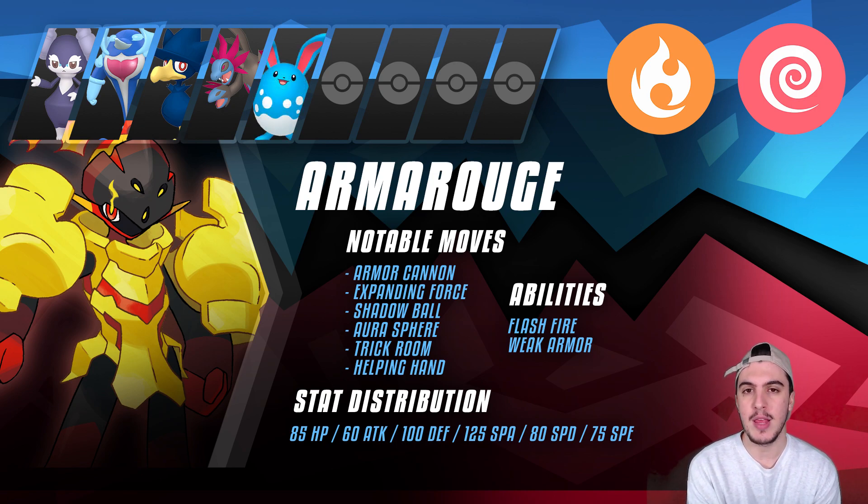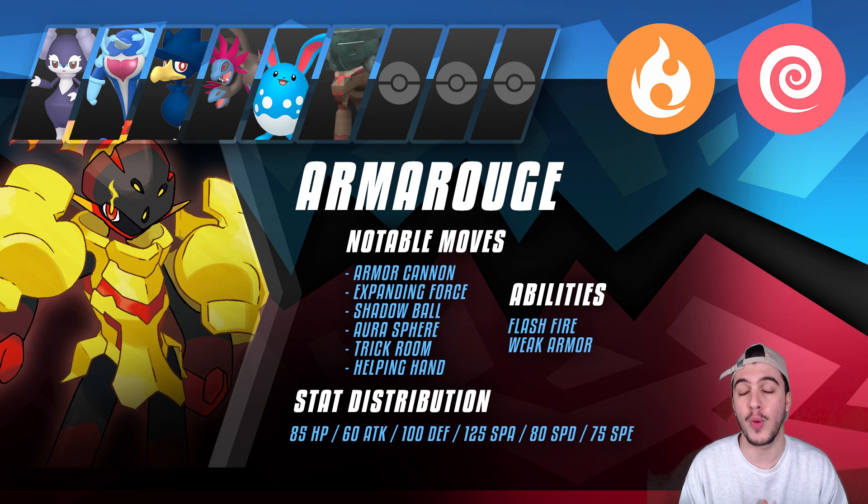Then there's Azumarill, which can break through the majority of Dragons and Dark-type Pokemon in the format — there are a ton of them right now that would naturally check Armor Rouge. Azumarill brings priority, a strong offensive stat, solid bulk, and great abilities, making it an amazing pair. For a Dark-type teammate, Ting-Lu is an insanely bulky sponge against Ghost, Dark, and Rock-type attacks targeting Armor Rouge, and while it reduces Special Attack for all Pokemon, Armor Rouge will still be getting boosts from Weakness Policy or Flash Fire anyway.